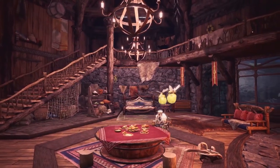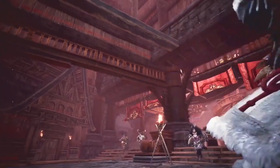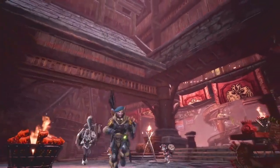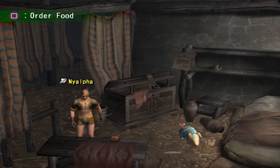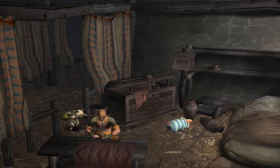In Iceborne, you can fully customize the theme and colors of your room, and with an upcoming update, you'll be able to invite people like in Monster Hunter Tri. Although housing in the first two games was originally designed to be a place to change equipment and purchase meals, I'm glad it's getting a few upgrades and attention for the first time in nearly a decade.